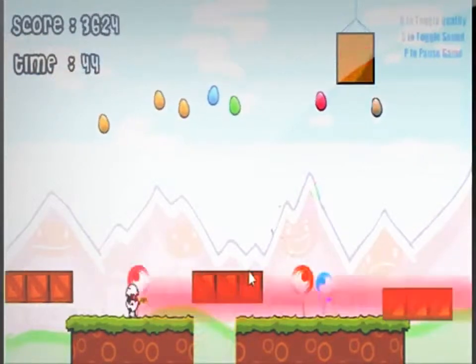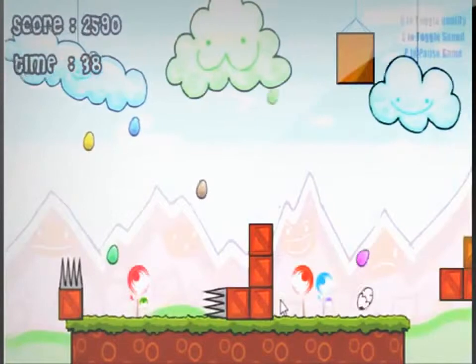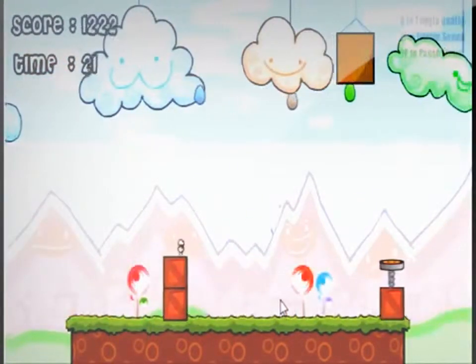Your powers include laser which destroys blocks, freeze which pauses the screen, egg shower which makes more eggs appear on the screen, and shrink that makes you tiny so it's easier to dodge obstacles.